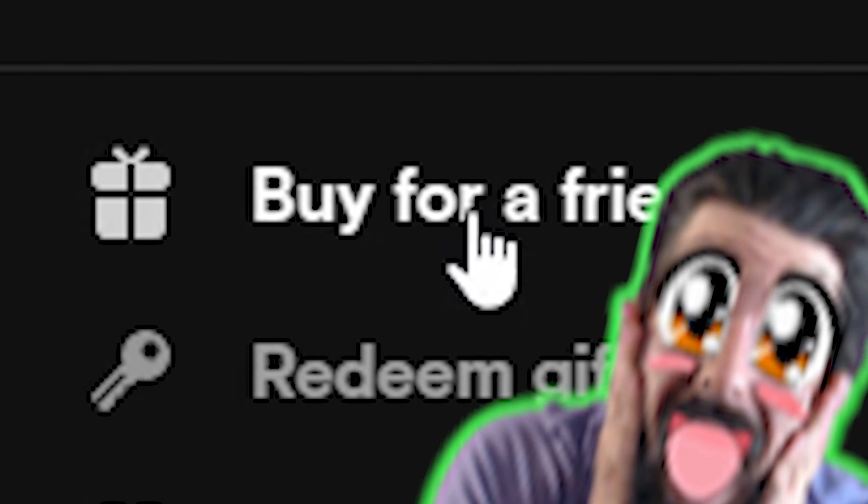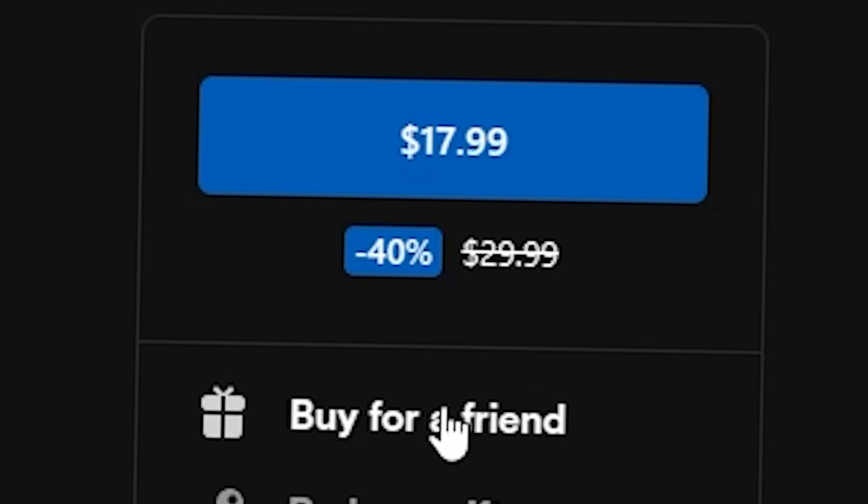Quickly before we start — if you don't already own Zenith, which I'm sure if you're here watching this you do, or if you want to gift it to someone else this holiday season, Zenith is 40% off right now on the Quest Store, and it will be until December 26th. Just figured it'd be good to let you know.